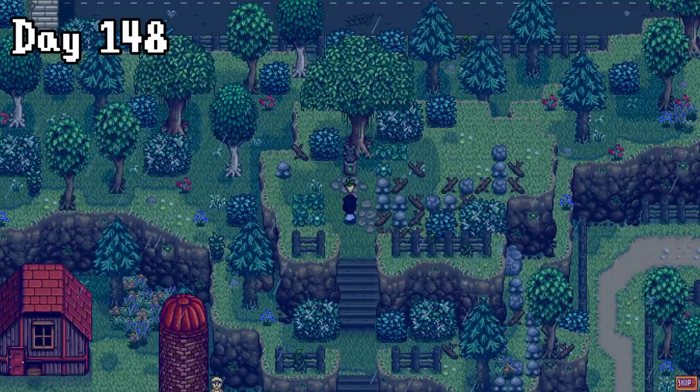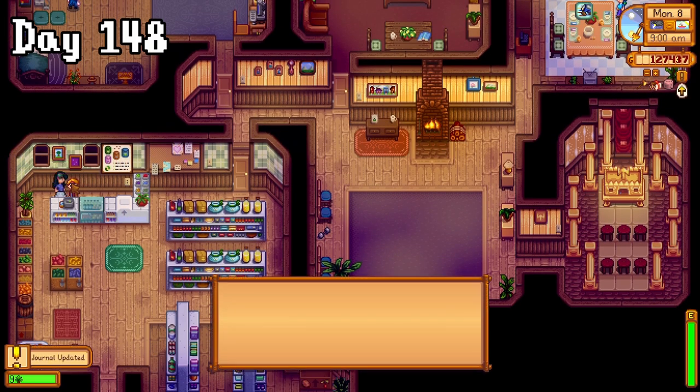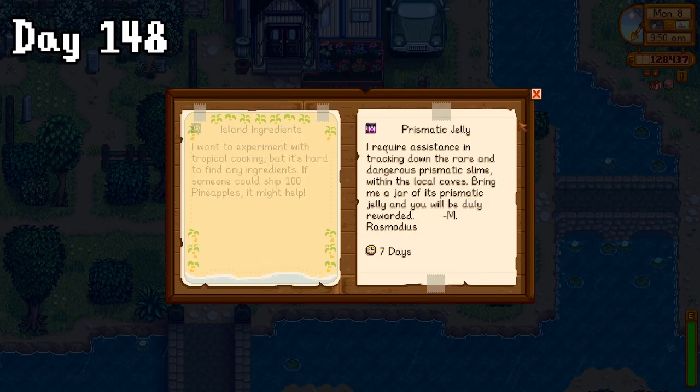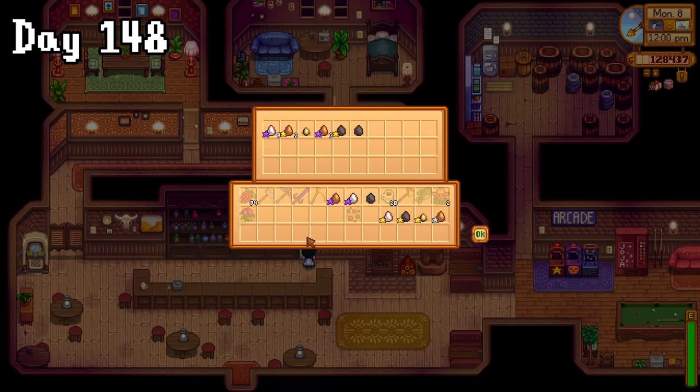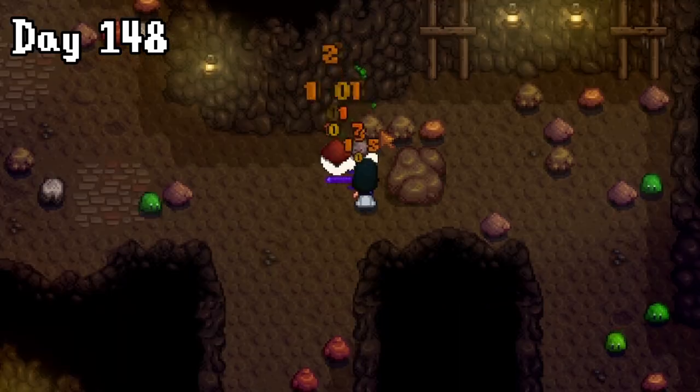On day 148, I created a warp room for my farm, and made some sashimi for Pierre, who rewarded me with 1,000 gold. I picked up my shiny new axe, and then agreed to take down the prismatic slime for the wizard. I dropped off the remaining eggs for Gus's omelette, before heading up to the mines where I found the prismatic slime literally on my first try. That was easy.